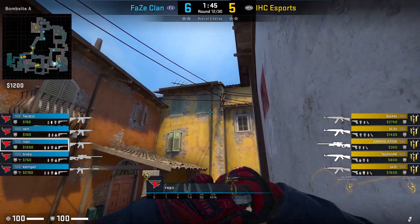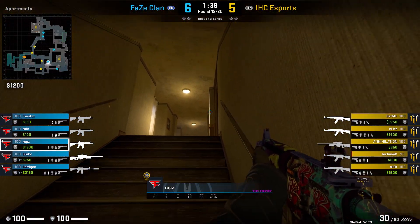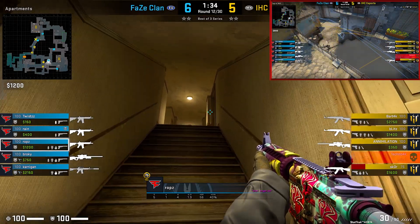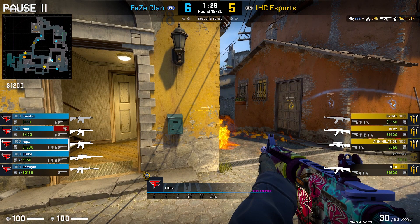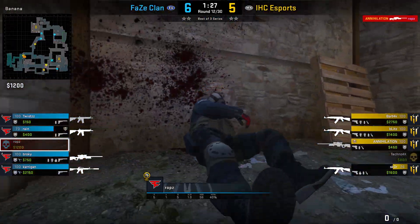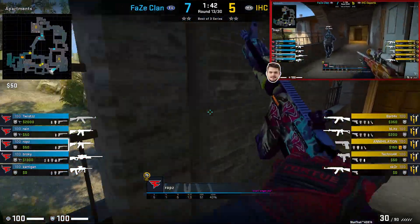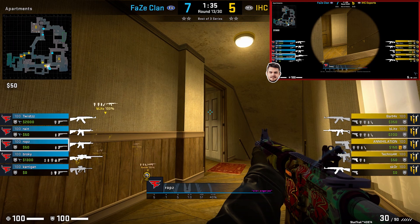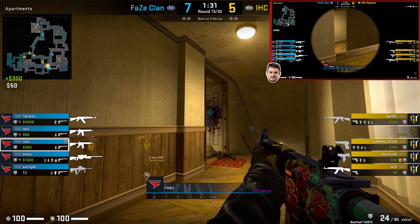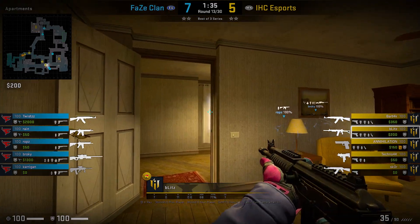In round 12, Rops does something similar — he gets inside holes, checks stairs briefly, and then mainly focuses on bedroom. He won't stay there for long, as he leaves after getting the opening kill on the B side. He goes for another top mid peak but does it dry without a flashbang. The last thing in apps is a setup with Brokie: Rops walks through holes and places himself in front of the radiator, ready to catch any T's walking into bedroom, while Brokie watches the stairs. Blitz just walks out of apps without noticing Rops' position — a super good off angle.